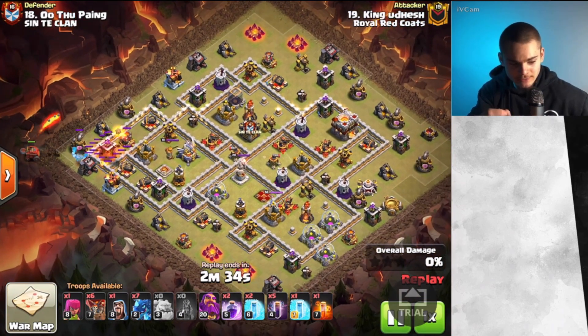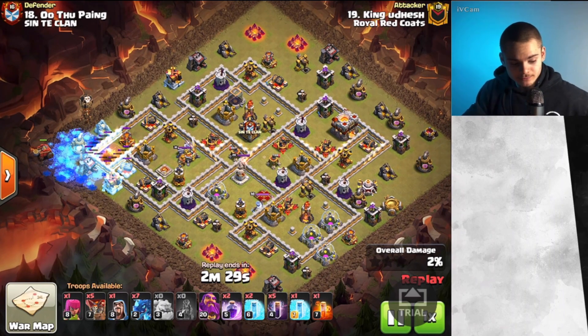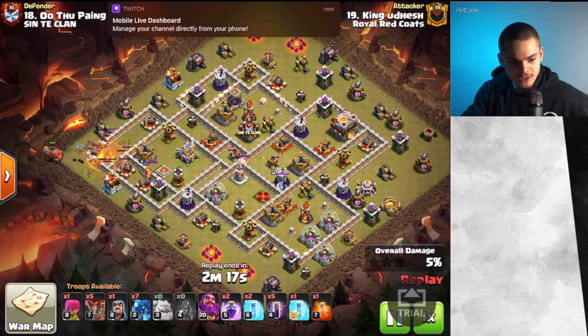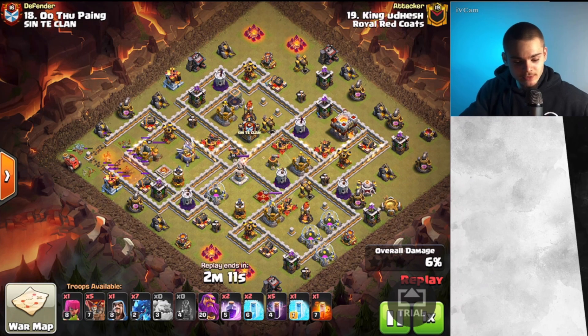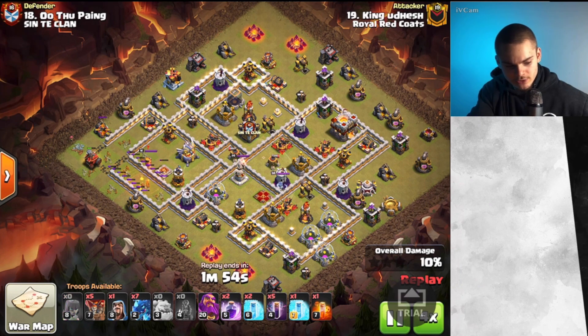As you can see, the Flame Flinger is going to continue getting some nice value. And by the way, it's using E-Drags. I'm typically not a big fan of E-Drags, but they prove to be very strong when there's no heroes. All the three-stars that were drag-bat related were done with E-Drags. Anyway, the Flame Flinger is going to continue going — I'll skip forward because it's incredibly slow — and it's going after the Eagle Artillery right now, which is obviously a main defense.